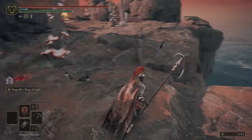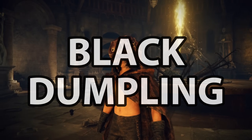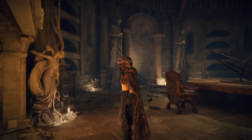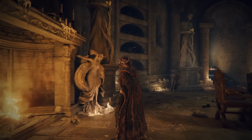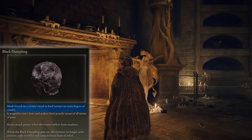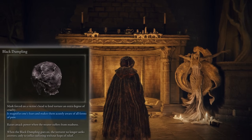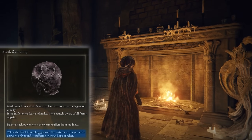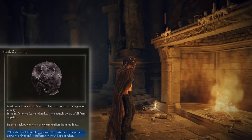Enough rambling about the Redmane armor set. Let's move on to the second item, the Black Dumpling. The best place to farm this one is going to be at the Guest Hall Grey site in the Volcano Manor. This headpiece is horrific — truly. Just listen to the text: a mask forced on a victim's head to lend torture an extra degree of cruelty. It magnifies one's fears and makes them acutely aware of all forms of pain. When the Black Dumpling goes on, the torturer no longer seeks answers, only to inflict suffering without hope.